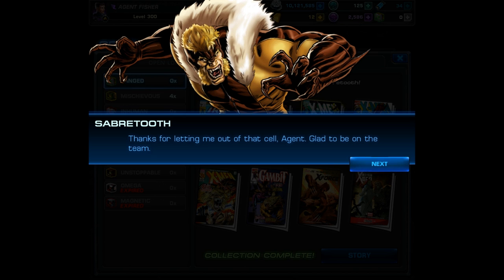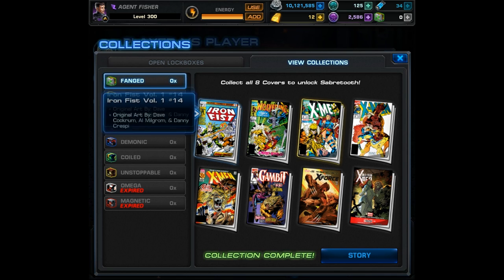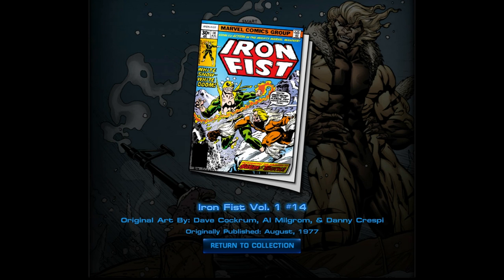Sabertooth also has one of my favorite recruitment dialogues, because this second line right here is pretty amazing. Of course this isn't the only lockbox character that said they would betray us, so just imagine we're getting all these characters and they all want to betray us at some point — that doesn't seem too smart. But as far as game purposes, I really do love the fact that we get the option to use villains as well.